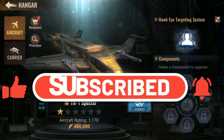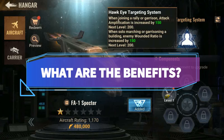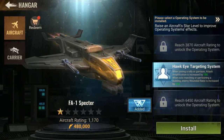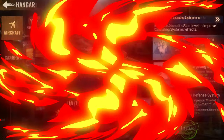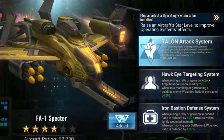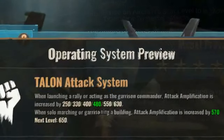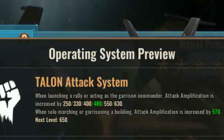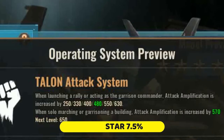The first question I ask myself is, what are the benefits of having the Aircraft Generation 3? There are actually benefits to both rally leaders and rally joiners. As the rally leader, activating the Gen 3 aircraft using the talent attack system brings the benefit of launching a rally or when acting as the garrison commander, the attack amplification when maxed to a 6-star aircraft is increased to 7.5%.